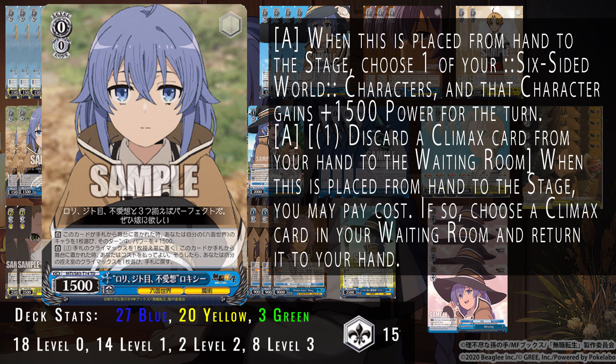We then also run the climax swap Roxy. When placed on stage, you can choose one of your characters and that character gets 1500 power — helping push power when you play her. The climax swap ability is pay one, ditch one climax — just making sure you get your level one combo into hand because you're going to need that to keep going forward. You want to recur that combo as often as possible to keep generating resources.